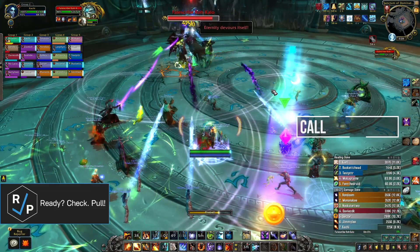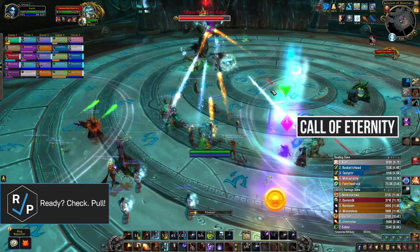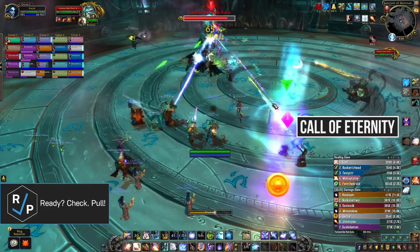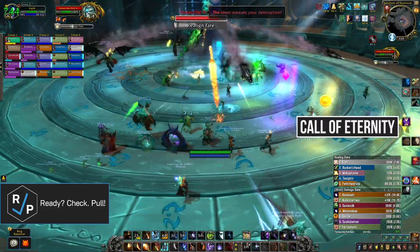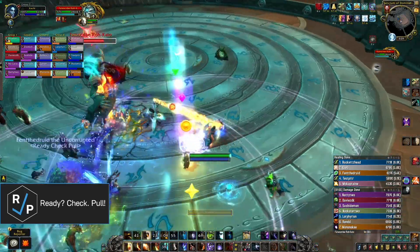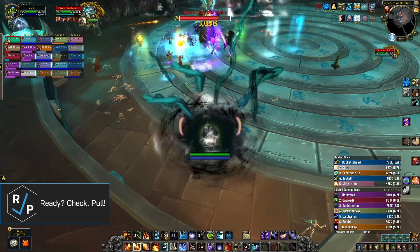The first mechanic is the circles that occasionally go on a few random players. These players take a heavy dot for a few seconds and then hit any other players within their circle for a ton of damage. This means they need to move quickly to the edge of the room to put the circles in a good place. On Heroic, the circles leave an echo that will explode in the same spot they exploded in on the set before, so moving them to the edge of the room becomes even more important.